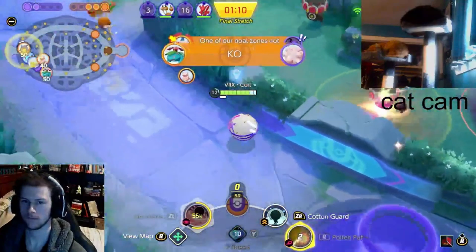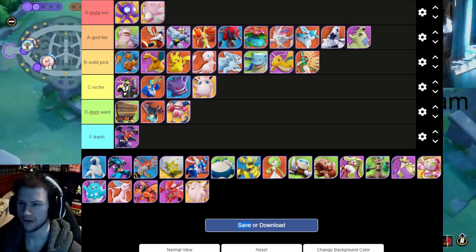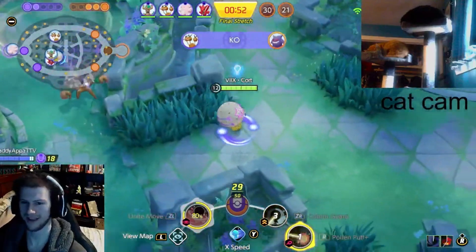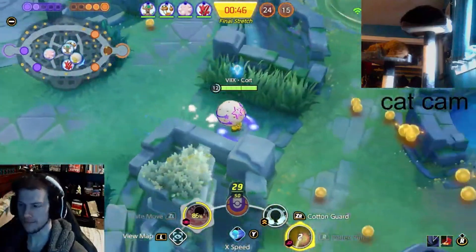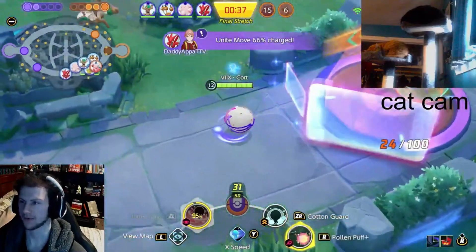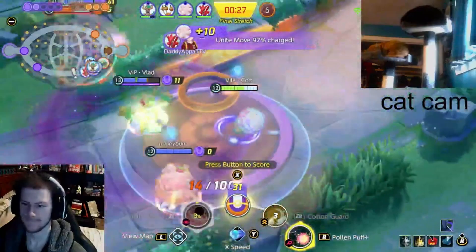Let's do Glaceon — I'm gonna put him as an A tier mon. I'll put him above Duraludon. Not as good as they used to be with their bugged Icicle Crash ability, but still a great mon and a great jungler. Good in lane too, powerful all across the board. Now Sylveon has better jungle steal and movement potential, but Glaceon's still pretty good. The unite move is a little weird but good solid A tier mon — I like them on the team.